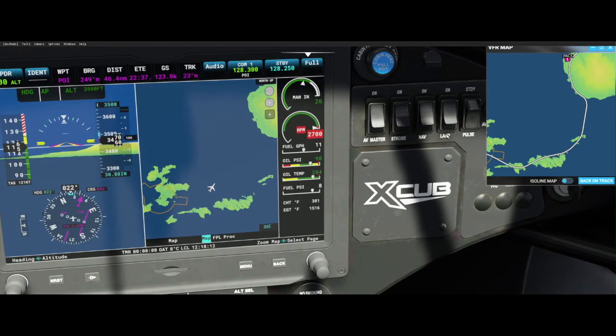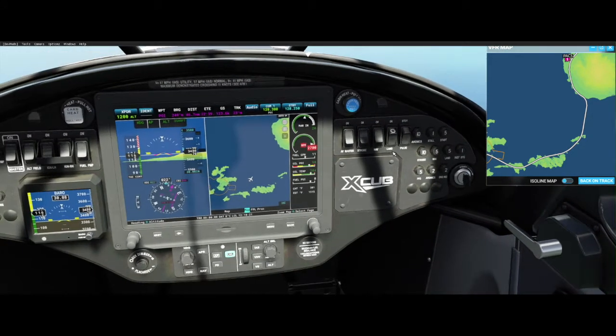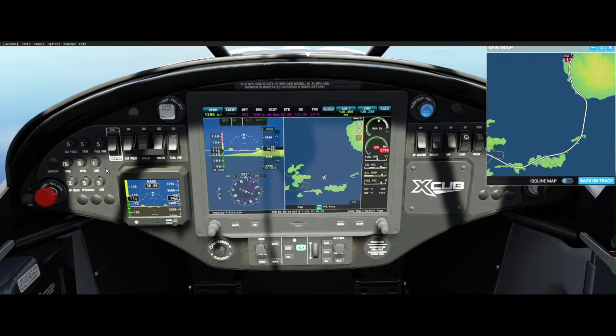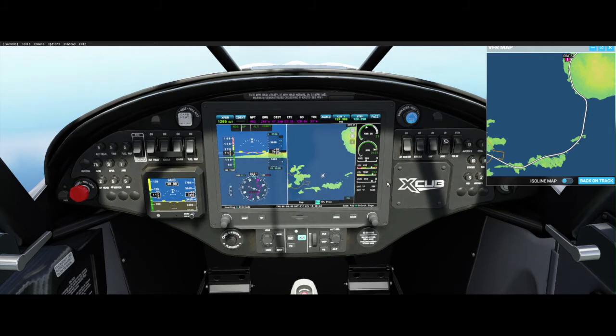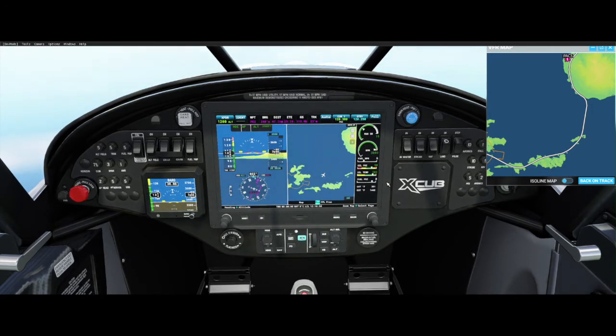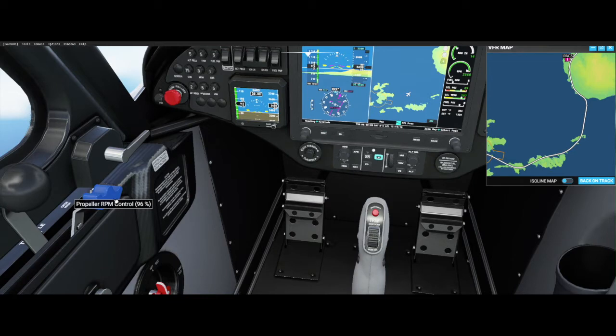Strobe light, nav lights, and landing lights — I don't need the landing lights in the daytime. Everything else looks good. This is flashing red so let me fix that problem. I'll keep it at about 27. RPM is high — let me fix this. There you go, much better.